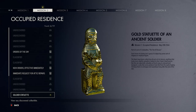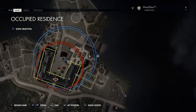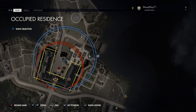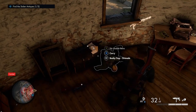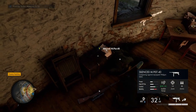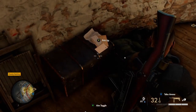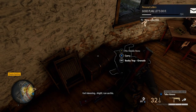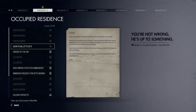That's your first hidden item. In the same room you've got your first personal letter, which is just on a little table behind the dead soldier. So there's your first personal letter.